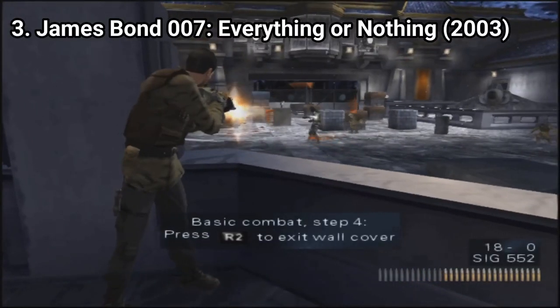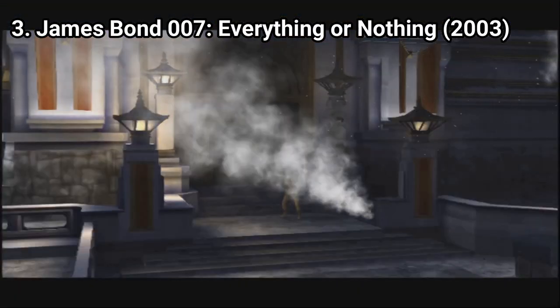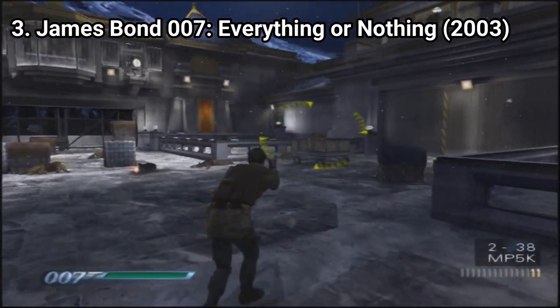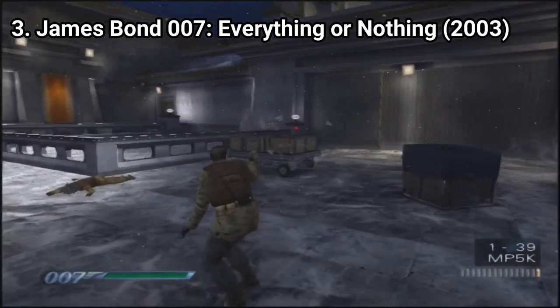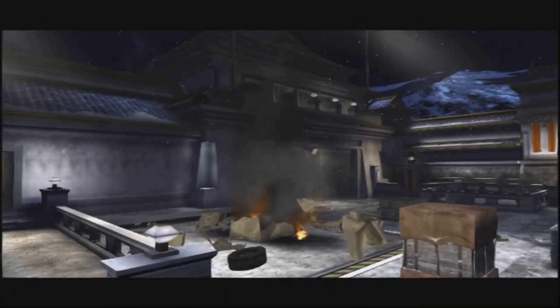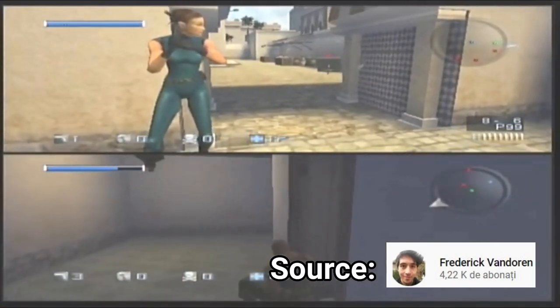James Bond Everything or Nothing is a great game — not just as a tie-in game, but as a standalone game too. The game is linear and you have to shoot your way through waves of enemies; you get some vehicle sequences and shooting sequences. You even get split-screen multiplayer, where you can play both the campaign together and some multiplayer modes.